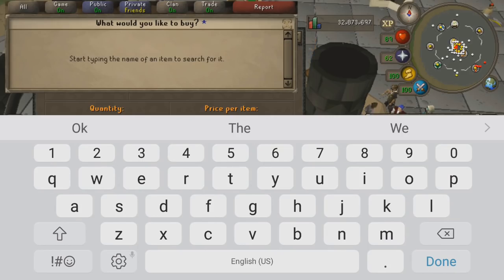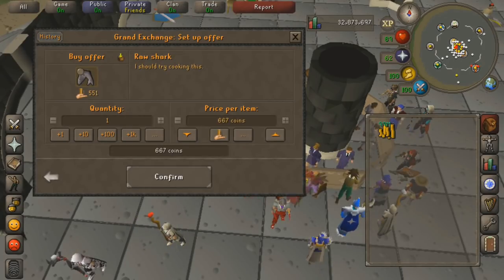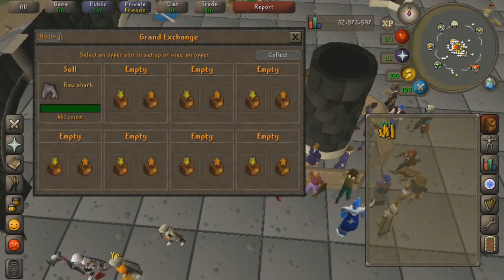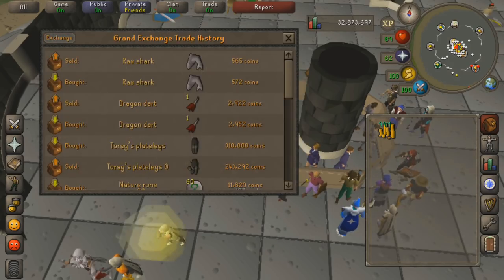I'm having a few glitches with the keyboard not going away once I click on certain items, but it seems to only happen once in a while. I've only been using this for a few minutes but it's going pretty well - I can cycle through items very quickly. I'm definitely using the collect button a lot more because it requires less tapping.